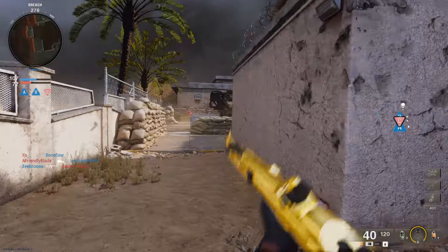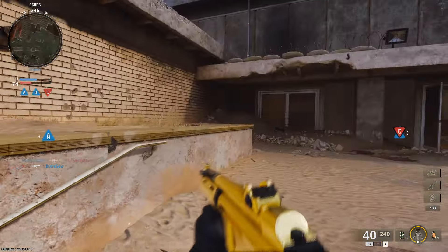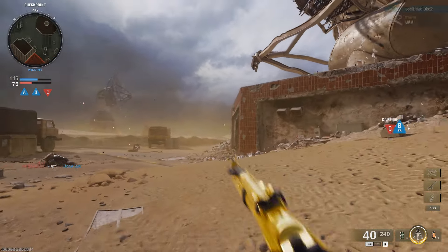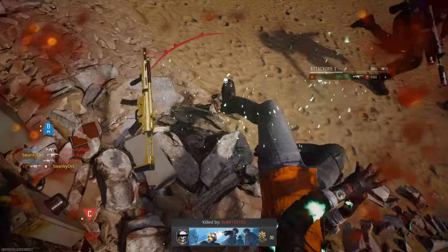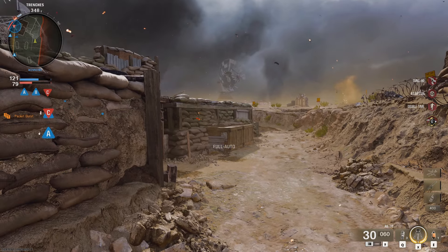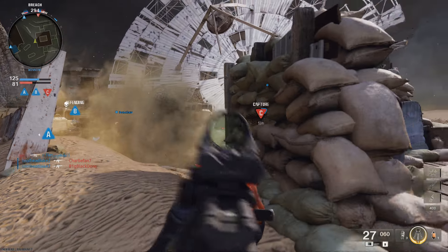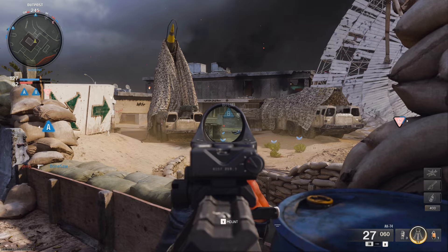I just want an assault rifle to be able to lock down a point. I also don't know why this has a gold camo — like, I haven't unlocked anything here. Let's try and get around them. Let's try one more time. And that is not the same gun. I'm not too sure what's going on here, but we can try and do our best with what we've got.